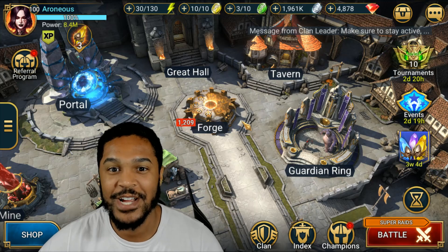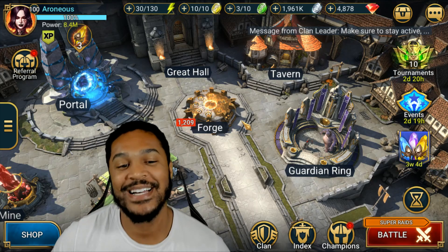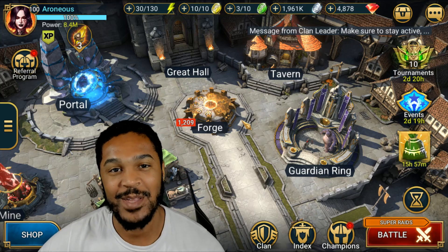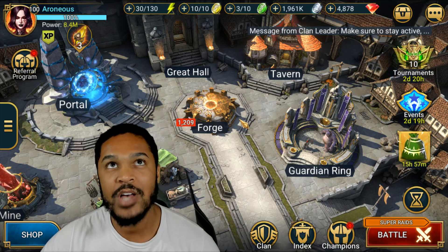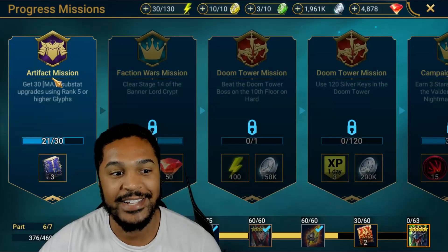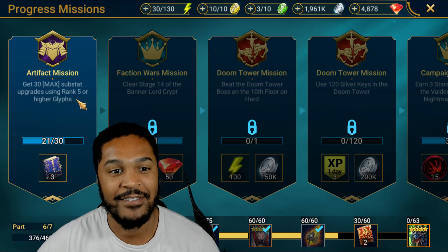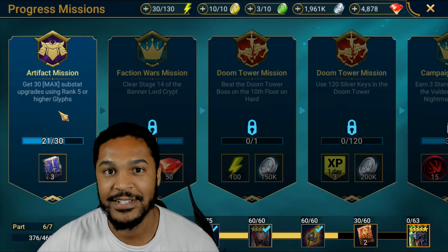What's up guys, Erroneous here with another Raid Shadow Legends video. In this video I'm gonna be trying my absolute best to beat one of the missions that's gonna be the hardest — maybe top three hardest missions to complete for a free-to-play player — and that is get 30 max substat upgrades using rank 5 or higher glyphs.